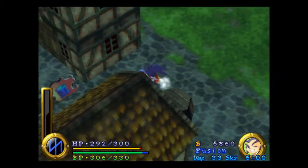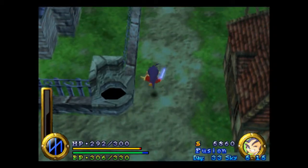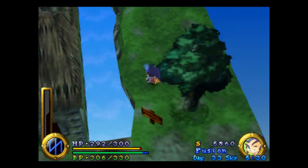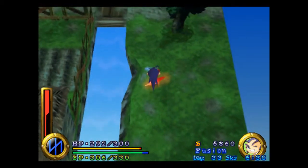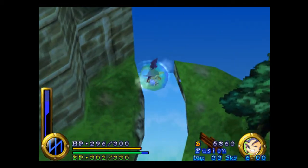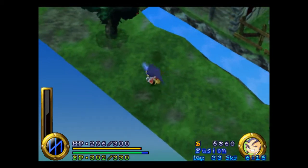If my memory serves me correctly, there's an item here in Grillin Village that I have to use the water scroll for — I just can't frankly remember where it is. I think... okay, it's not there. That's probably the wrong part of the forest I want to go to. Yes, it is. The one you want to go to is actually over here.